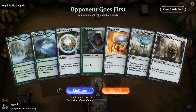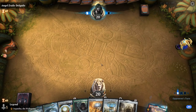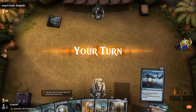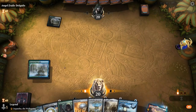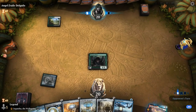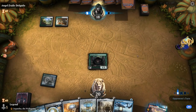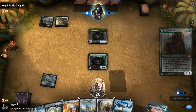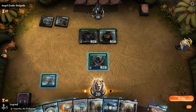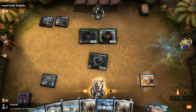We're on the draw with a keepable hand — Harbor comes into play tapped, so we might be a little slow. But if Elves survives, we can still go turn-two Mindstone into Sphere, which is reasonable. We're facing a Sunpetal Grove, some sort of green-white deck. Opponent has their own Elves and a Pelt Collector. We drew double Paradox Engine — not really useful, but at least we have it.